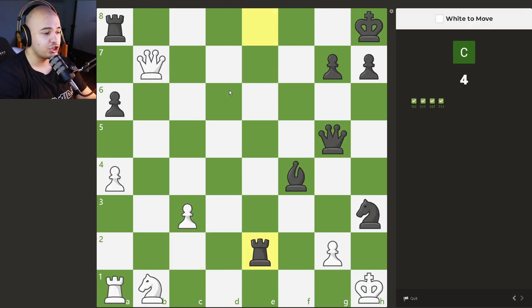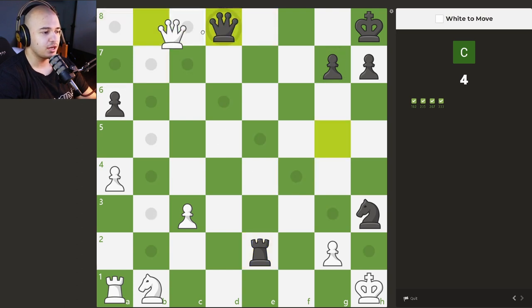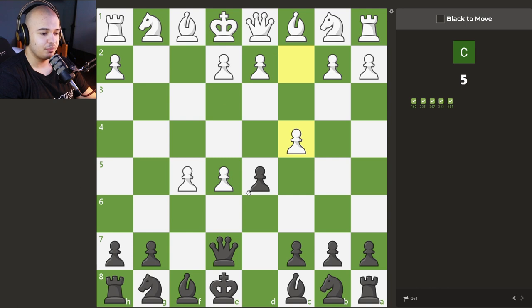Here again we have a checkmate, but we have to see which checkmate is good. The only good one is taking the rook, because if you try to give a check anywhere else, you simply lose a queen — and at that point you'd probably throw your computer out the window. So we take the rook, the bishop blocks, we take the bishop, the queen blocks, we take the queen. That is the end of the puzzle.